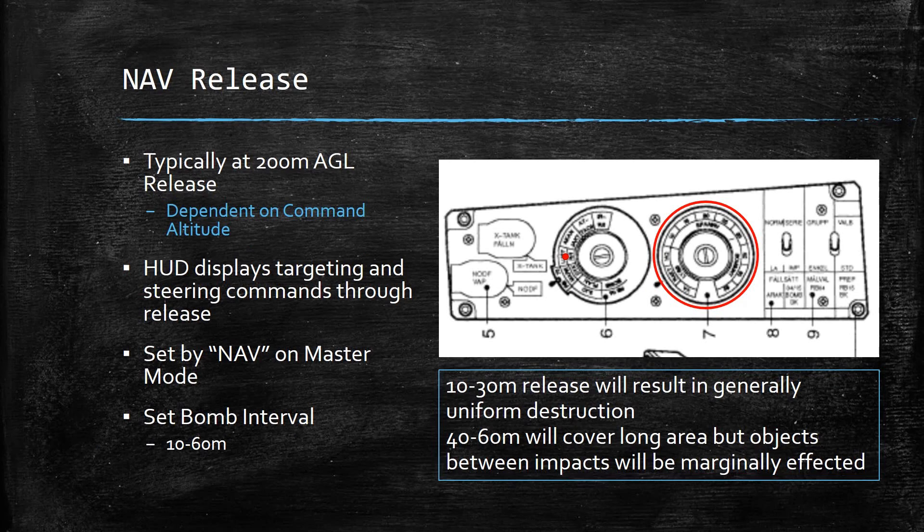Now that we've covered the radar portion, let's talk about nav release. At 200 meters AGL, just like radar delivery, this is going to be very similar. The HUD displays targeting and steering commands through the release. You'll be in NAV on the master mode, and the bomb interval is between 10 and 60 meters — 10 to 30 meters will generally result in uniform destruction, 40 to 60 will cover a larger area. While this only relies on INS data to deliver the bombs, it is also remarkably accurate. You could fire at the 10-meter interval and very well hit the target.